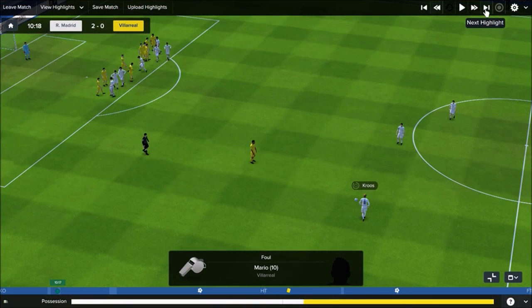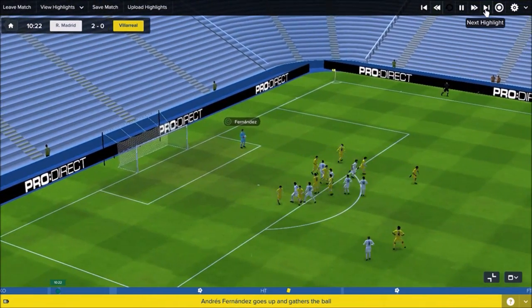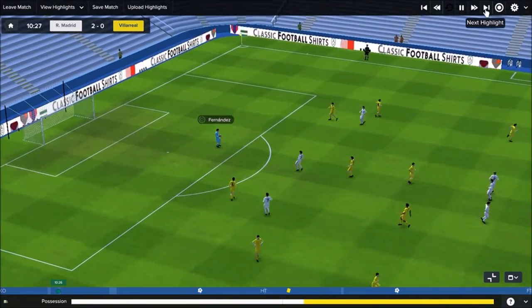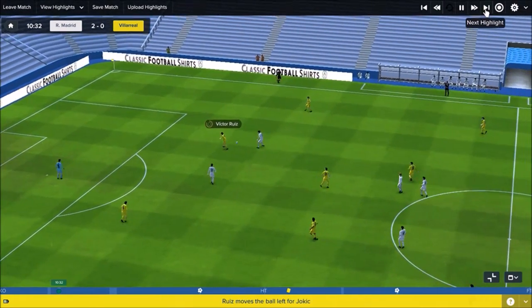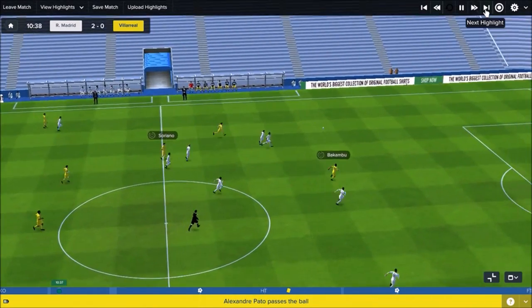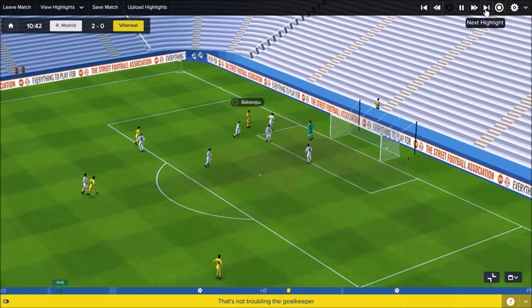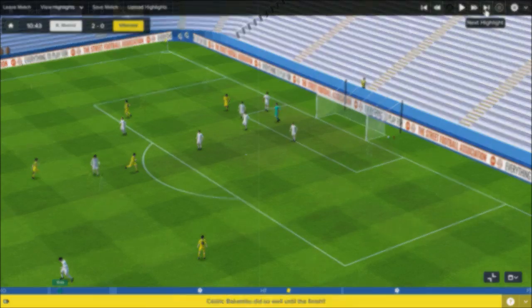After 10 minutes it's Kroos whipping another ball into the box — very deep though, easily caught by Fernandez the goalkeeper. He goes short to Victor Ruiz who flicks it wide to Jokic, forward for Pato and Soriano who plays a good ball for Bakambu. He's very quick — he's in, has a shot, and it's wide of the goal. I was very concerned we were going to go behind there. Villarreal are a tough team and Bakambu's pace up front does give you trouble — a let off.